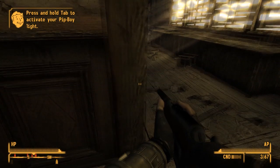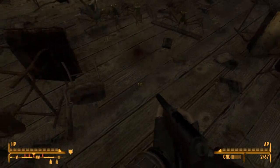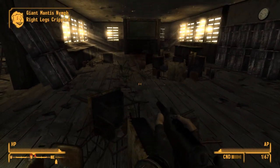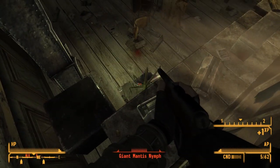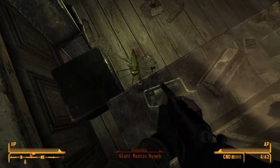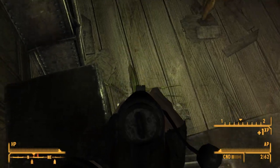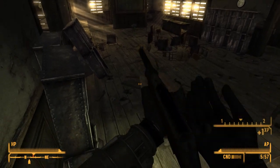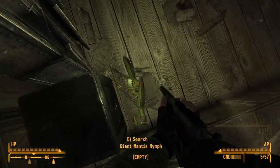Goodsprings Schoolhouse. Anyone in school? Nope, there's some mantises. A lot of mantises. Manti? Not really sure. This isn't good. I have the high ground now. He's happy - you better hop away.